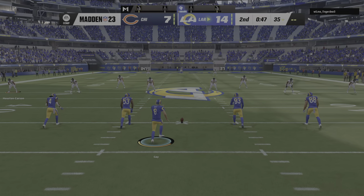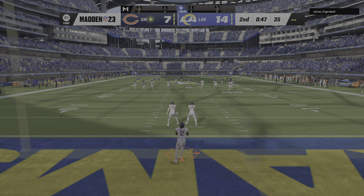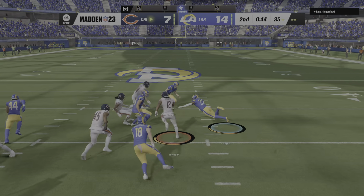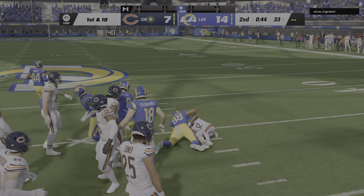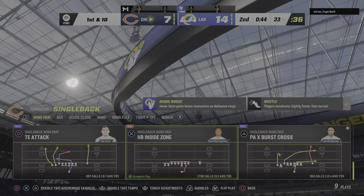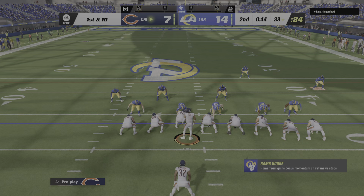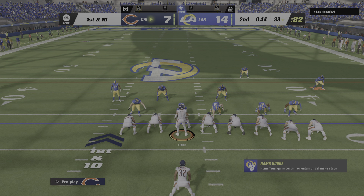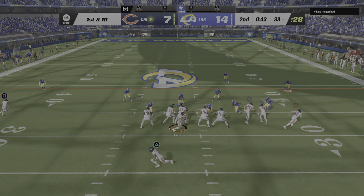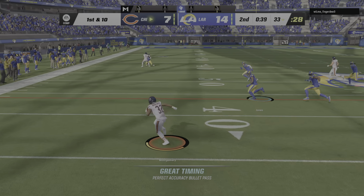Following the touchdown, here's Gaye to kick it away. The return is Jones from the end zone — a good-looking return set up, gets him across the 30, up to the 33. The Bears' offense prepping for their next drive. With this slim deficit closing in on the end of the first half, we'll see if they can move this at least into field goal range and try to get three out of this drive.